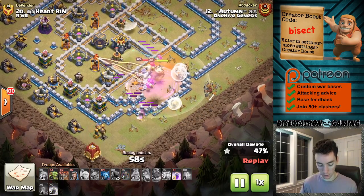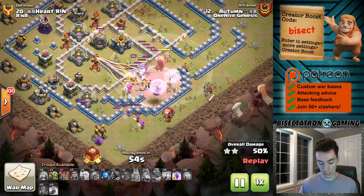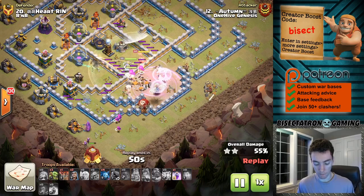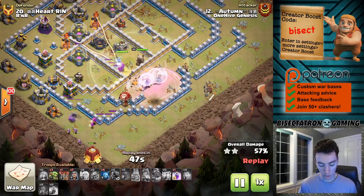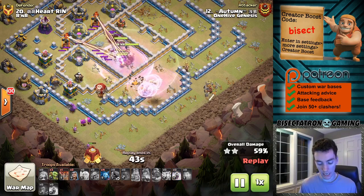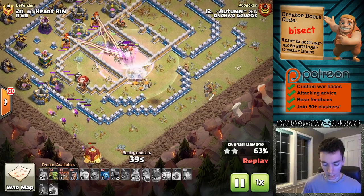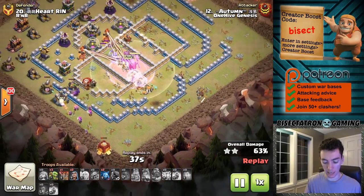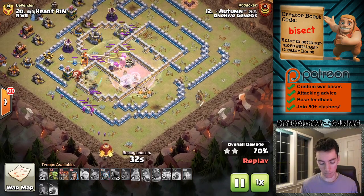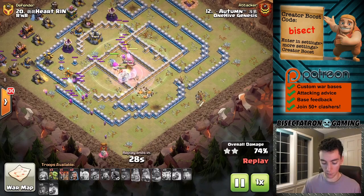They have more range than the archer queen — they truly are super archers. Then coming in here with the siege barracks, which is typically used to funnel the other side. I think it was a little bit late because quite a few of the super archers are going to walk around the base because that funnel wasn't set yet. I think to some extent maybe you do want a couple of them to walk around the outside, but the pekka and the wizards is usually more than enough. I would have dropped that siege barracks just a little bit earlier. But still, plenty of archers in there to take out the core of the base.